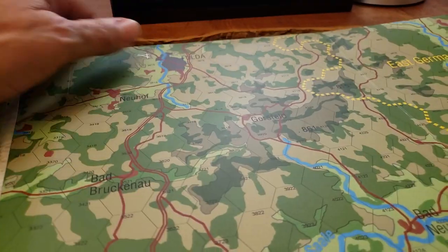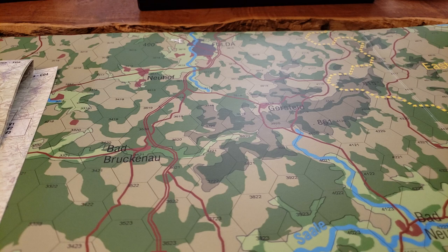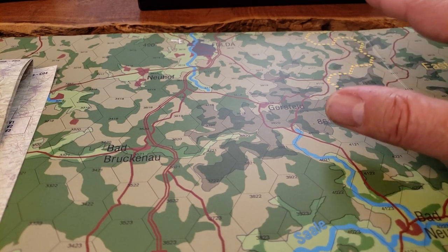His positioning was such that he had forces attacking through Neuhof and through Fulda, and then a second division up north heading for Hersfeld. As we spoke afterwards, I said I didn't want to say anything because I wanted him to experience the game and have his raw interaction without me saying 'this is how you should do it.' We played another game once where a designer told us exactly what to do several times and that takes the fun out of learning the game and discovering tactics for yourself.